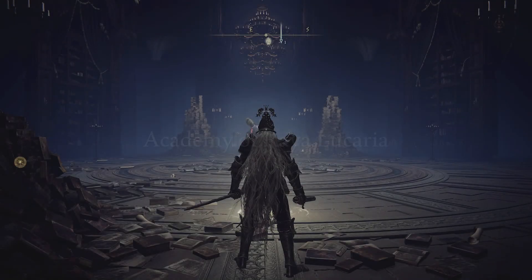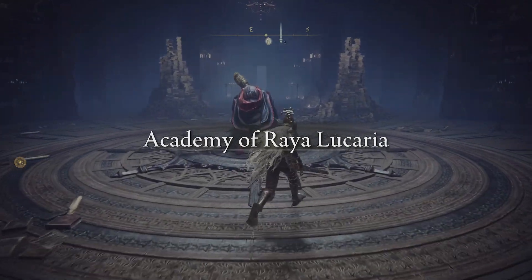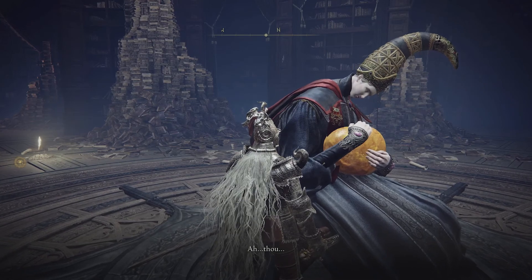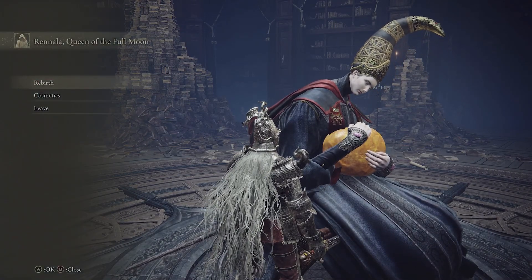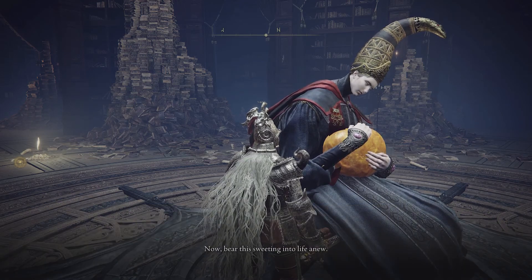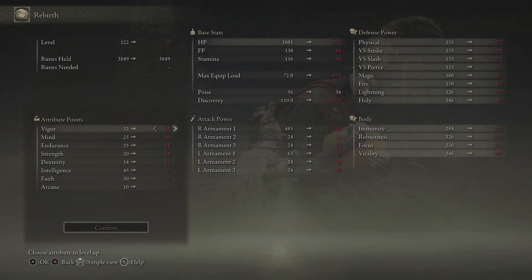You can just go up to her and talk to her, then hit Rebirth. It'll warn you that you're going to use a larval tear, but if you don't confirm and hit back, you won't spend your tear.